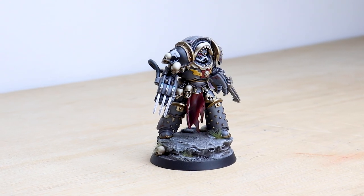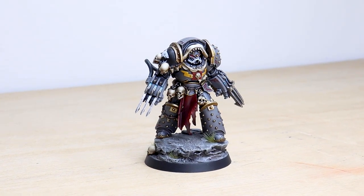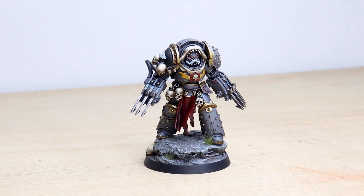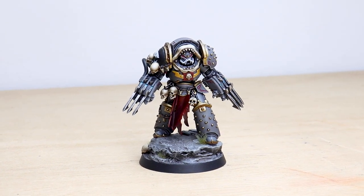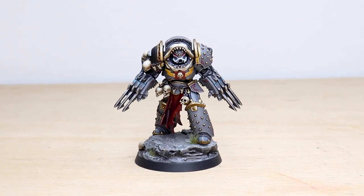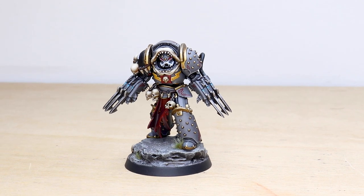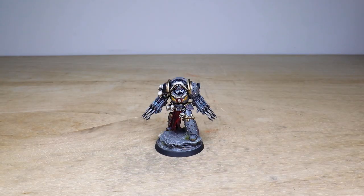Hey guys, hope you're all well and welcome to this showcase video. Today we have an absolute monster for you to check out in the form of Tyberus the Red Wake, Chapter Master of the Carcharodons — one of the chapters heavily involved with the Badab War. If you're unfamiliar with that campaign, I suggest you go and check it out. He is well known for slaying many traitors during that campaign, including the Sons of Sanguinius in the form of the Lamenters, who turned away from the Emperor's light briefly.